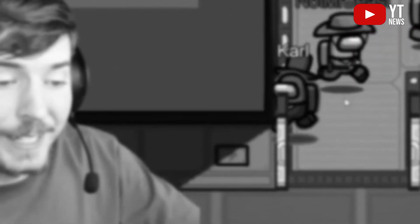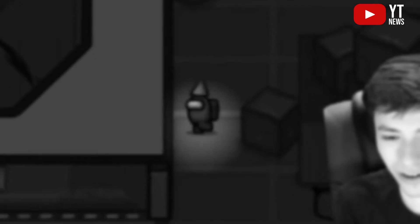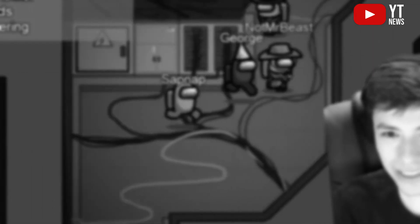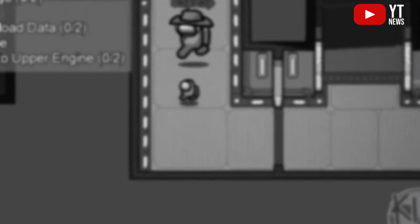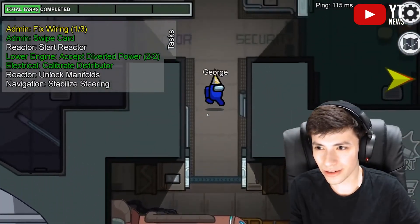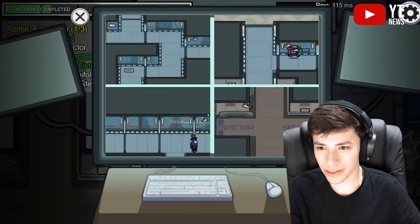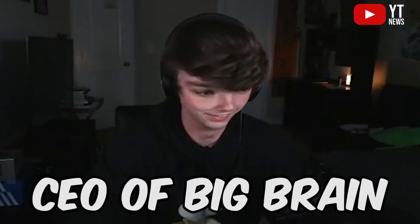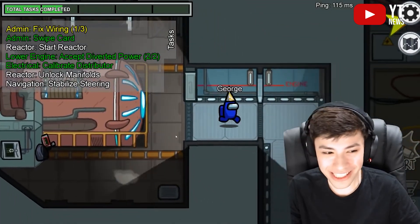Number five: Murder She Wrote. Murder She Wrote is a game mode that really stretches the game out, because the extended task settings slow the game to a snail's pace. The only person allowed to answer any incoming questions is whoever reports the body or calls the meeting. Anyone else can ask questions, as long as they don't directly incriminate others — but it's down to the person with the megaphone to relay any information. You also can't go back and answer questions from previous rounds.